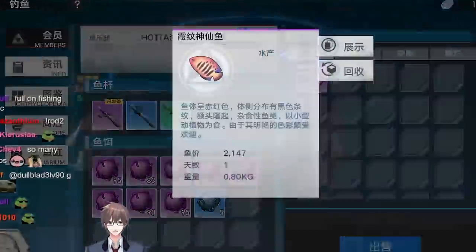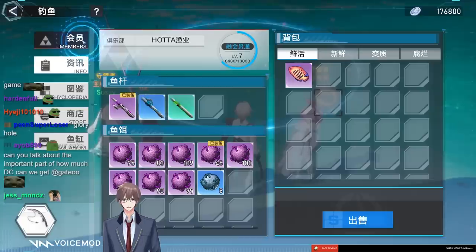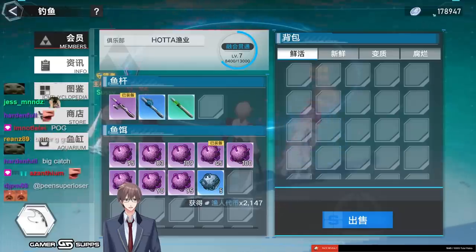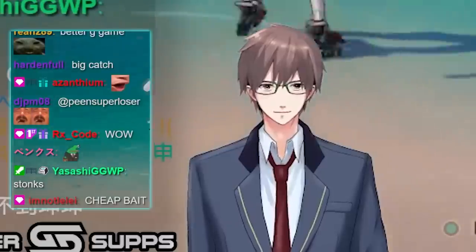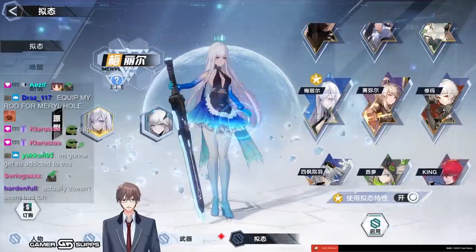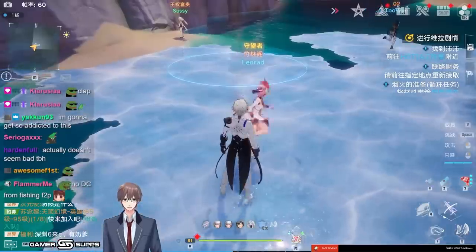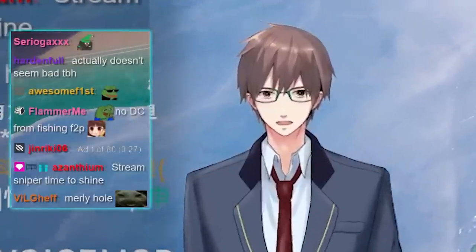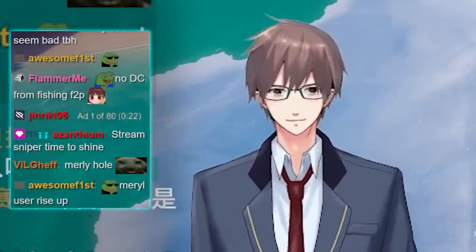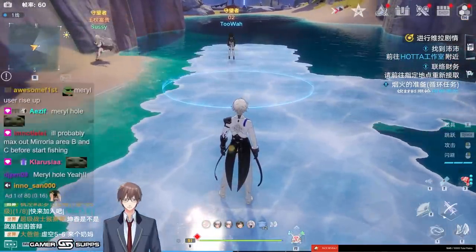And there we go — you get the fish, the one we were looking for. It sells for 2,147 coins while the fishing bait only costs 50. This is how you accumulate coins to buy other stuff and gain XP. In Asperia specifically, there's a trick using Merrill Trade — she can create ice — and you find a group of people, maybe set up a fishing Merrill hole taxi, and have people come to fish in the created hole.